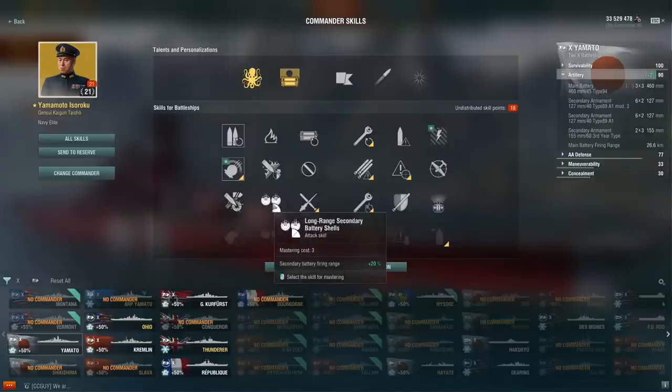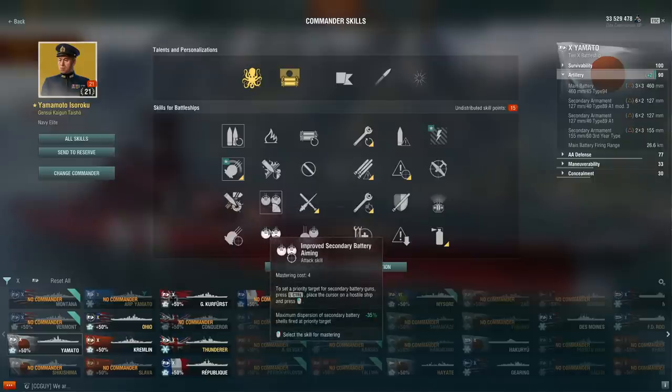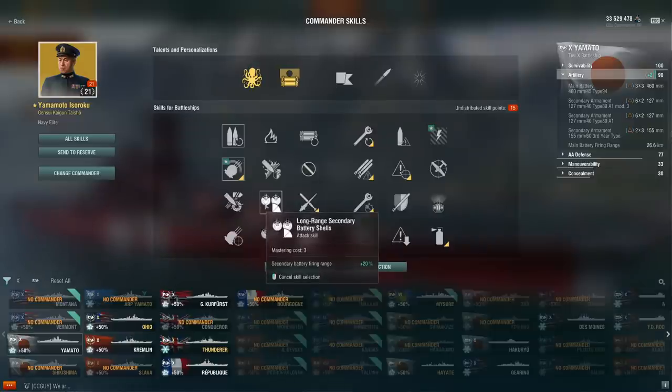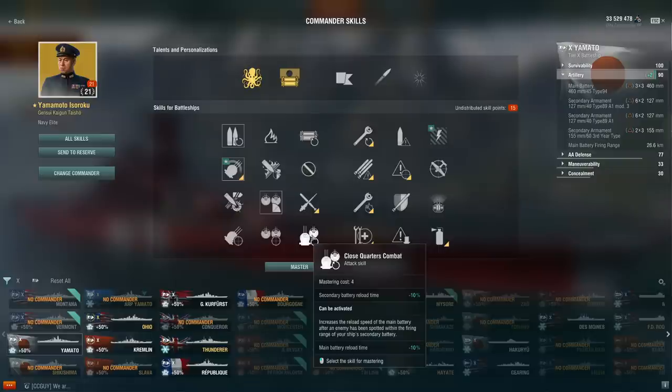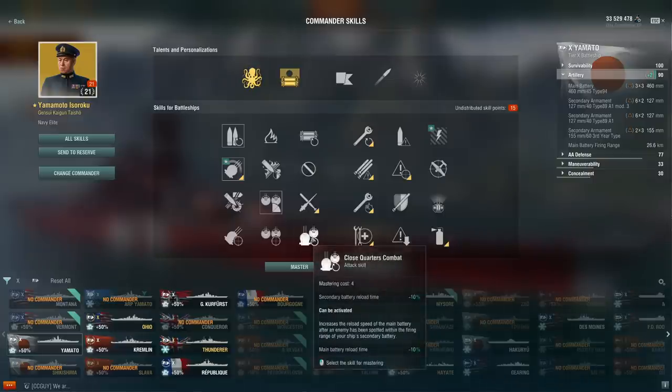Long-range Secondary Battery Shells — 20% secondary range — fits some builds. German secondary builds like having it, and even with the nerfed manual secondaries, the extra range can be useful. Alternatively, ships like Georgia, Massachusetts, and Ohio don't deal that much damage with their secondaries but like picking this up because it synergizes well with Close Quarters Combat, which gives you 10% faster reload if an enemy is within your secondary range. So you want to increase secondary range to proc that ability more often.